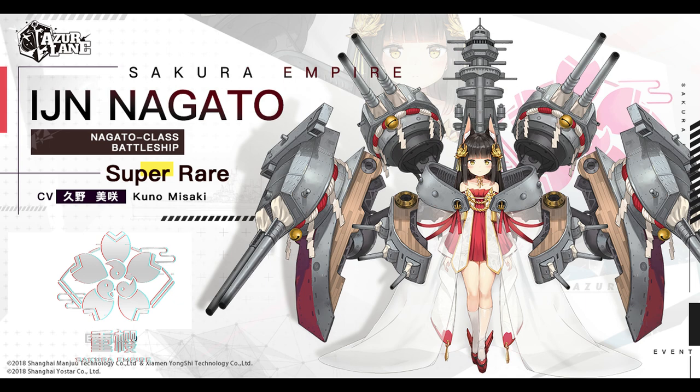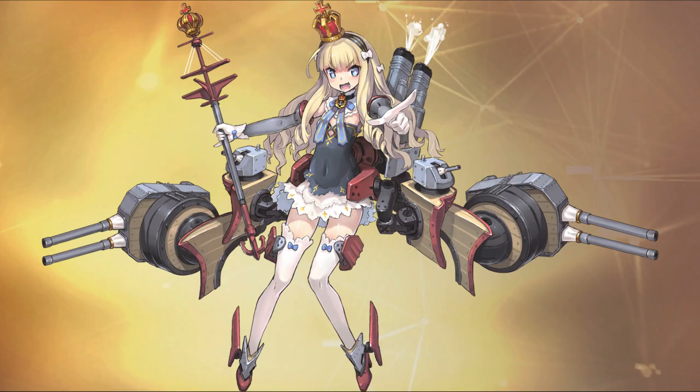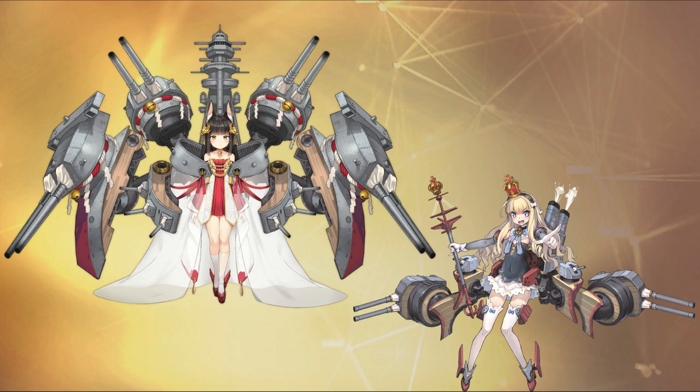Nagato is an SR battleship from the Sakura Empire, and like Queen Elizabeth of the Royal Navy, she is also a Loli faction leader.